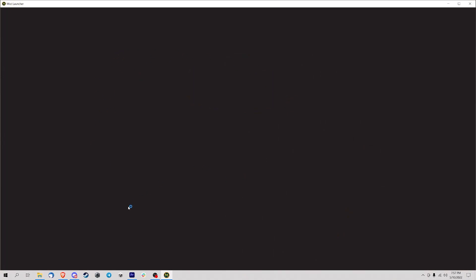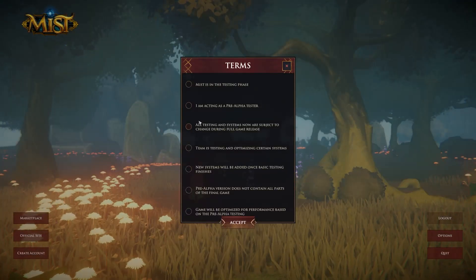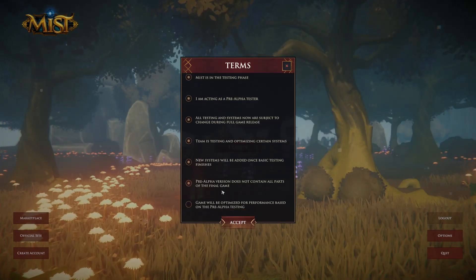It'll take you to a download screen. I've already downloaded the build, so I don't need to wait for the bar to fill up. It'll automatically log me into the game.